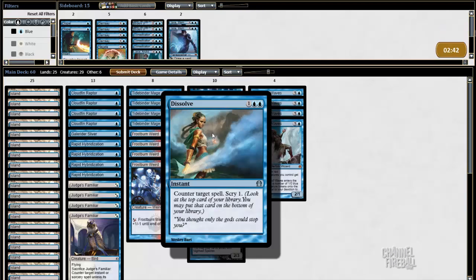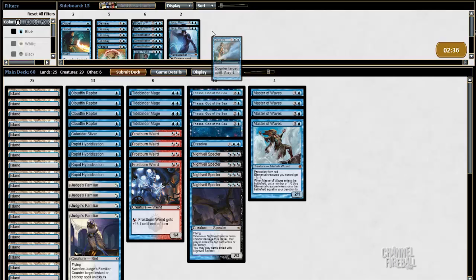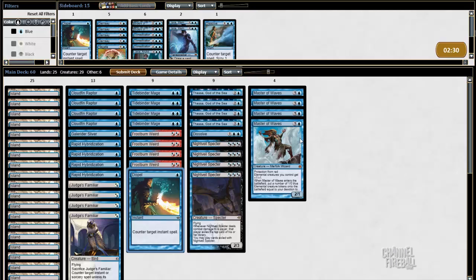On the draw, Dissolve could be quite worse than it is on the play, so I'm going to cut one Dissolve for one Dispel. It may seem odd to bring in Dispel against a mono-green deck, but I think Crescendo Tactics is one of the cards to be most afraid of. I'll submit this for Game 3.